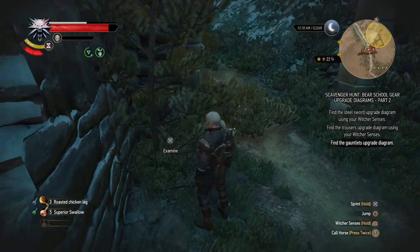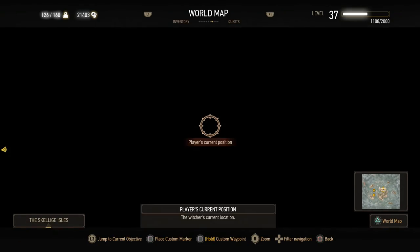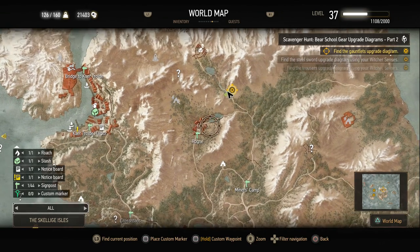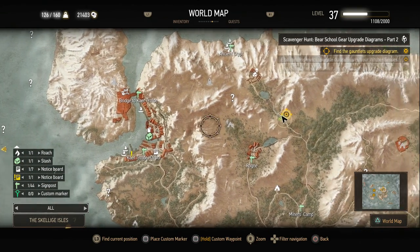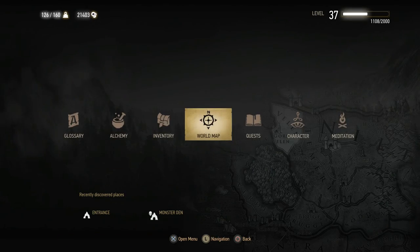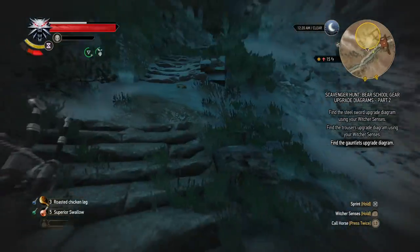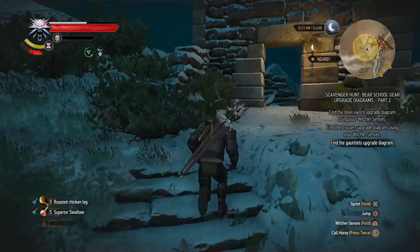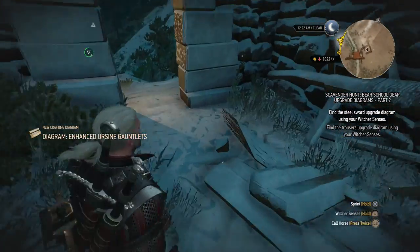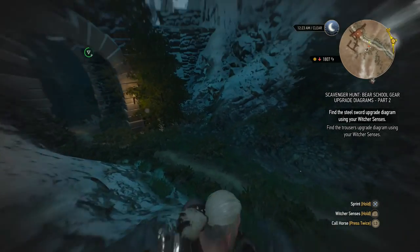I'm first gonna check out the map. We're still on Ard Skellig on the northern side this time, north of Rogne, or a bit east of Kertrol the harbor — over there between those two little lakes. Seems like we need to get on top of the building here, or inside this watchtower. Yeah, it looks like it's as simple as that — the gauntlets. That was easy. Let's get towards the steel sword diagram right now.